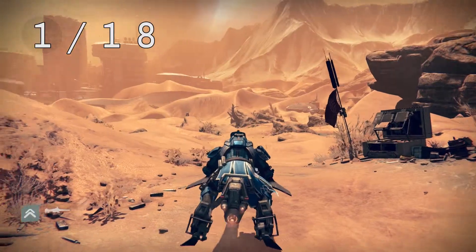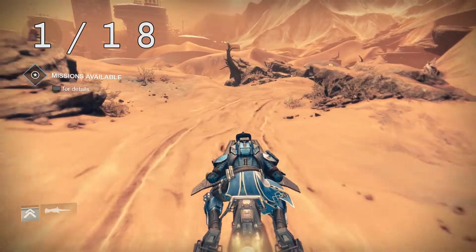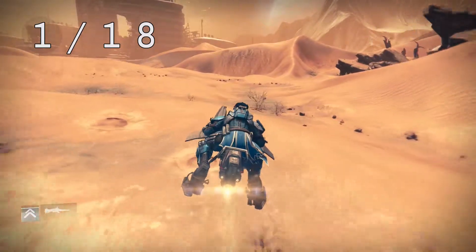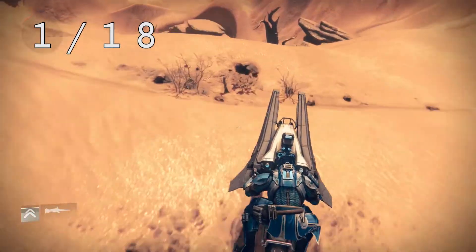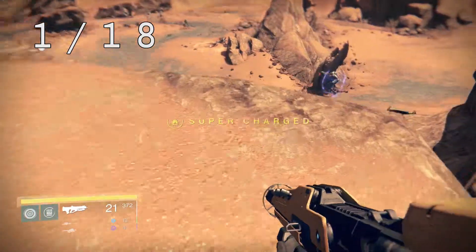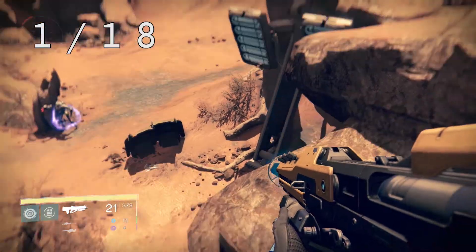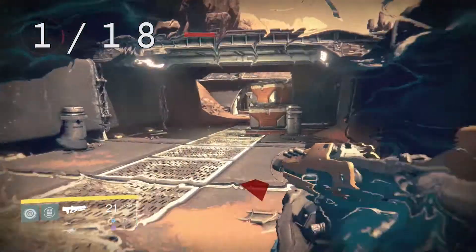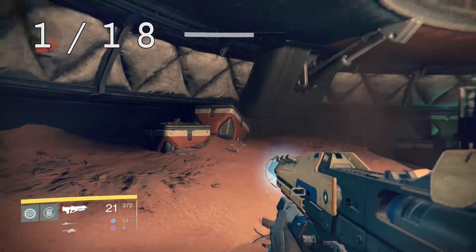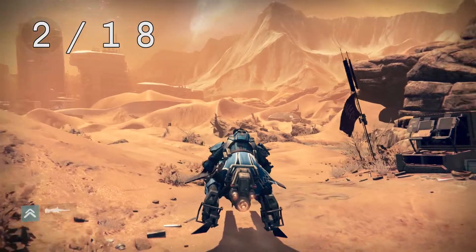There are five dead ghosts to find in this mission. We're going to start right here at the spawn point, head straight across the desert. Over here on the side of the starting area there's a big battle going on with a trench fort down below. Hop on down, make your way over to the building, and on the left side sitting on some boxes will be your dead ghost.